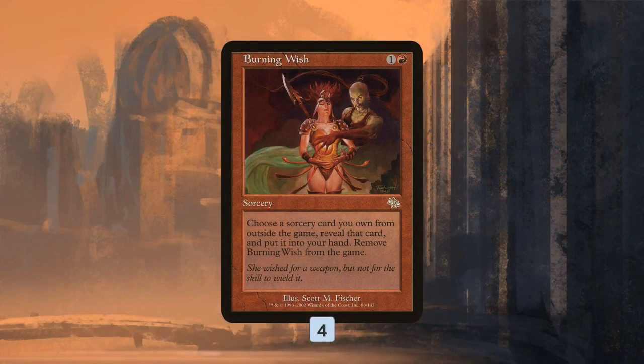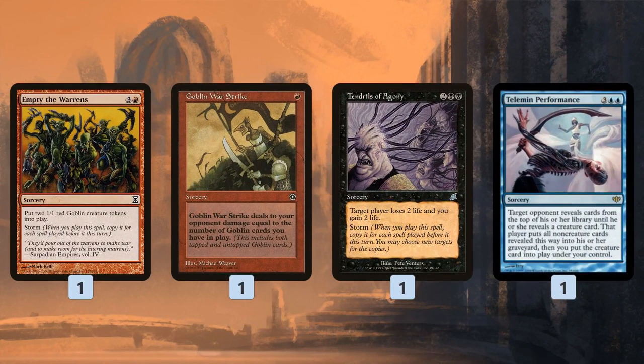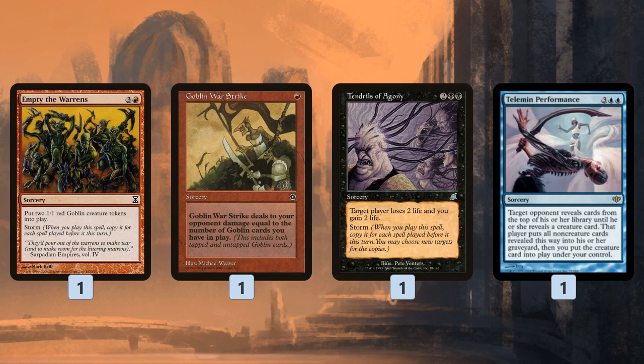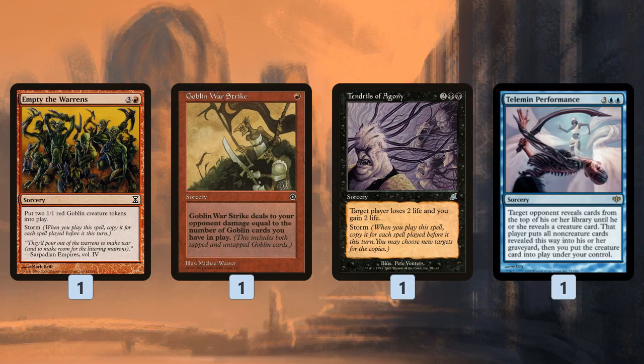The last main-deck card is Burning Wish, which leads into our sideboard. Burning Wish can only find sorceries, so we have a ton of interesting sorcery sideboard options. We can find an Empty the Warrens as a backup finisher, effectively giving us six copies between main deck and sideboard — combined with four Burning Wishes, that's ten finishers total. Goblin War Strike, if we already have Empty the Warrens tokens, kills our opponent right away for one mana: damage equal to the number of goblins we control. An Empty the Warrens with a storm count of nine gives 20 goblins, and one-mana Goblin War Strike kills the opponent.